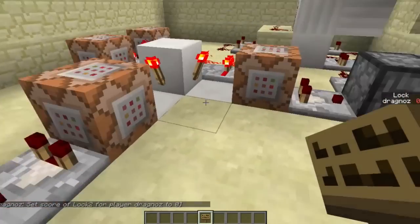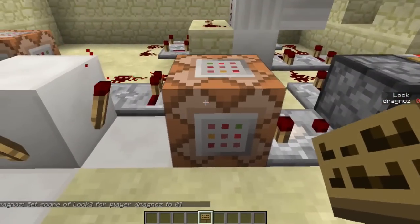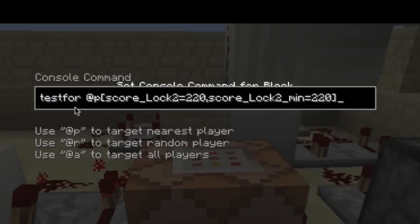All I have at the bottom here is one testfor command that says: test for the objective lock where the score is equal to 220. So if the score is over 220 it won't work. And then we want to say score-check the objective lock 2 that it's at least 220.